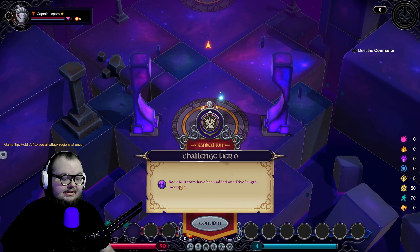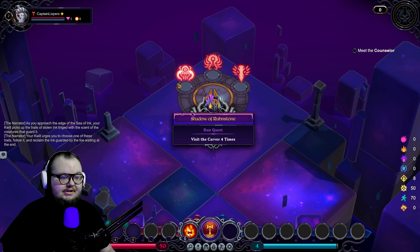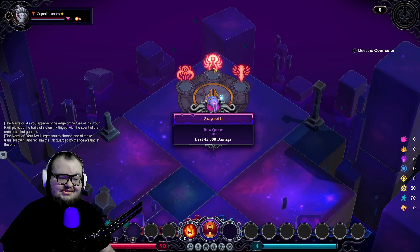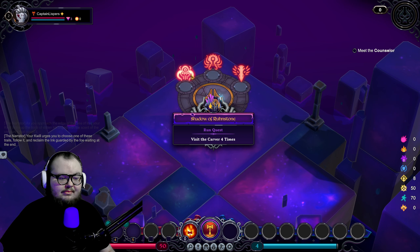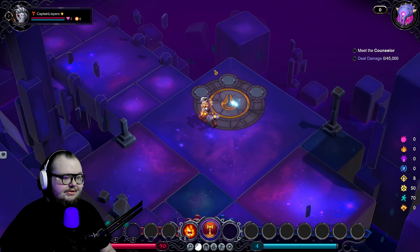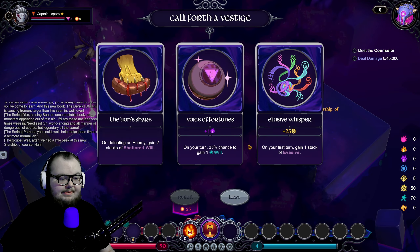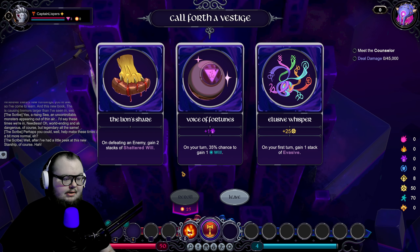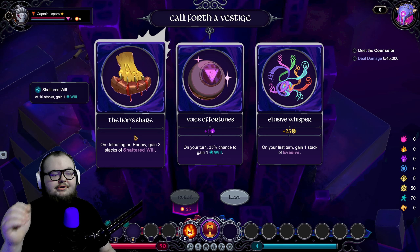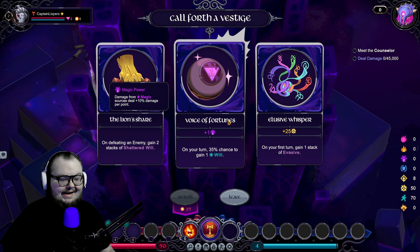This is the map selection — after you talk to the tutorial you get to choose where you want to go. I'm assuming these are like bosses: the middle one being a squid, the right one being a bird, and the left one being some kind of humanoid figure. 45,000 damage sounds relatively easy as long as I build for it. You'll find people to talk to sometimes — they'll have quests or just lore.